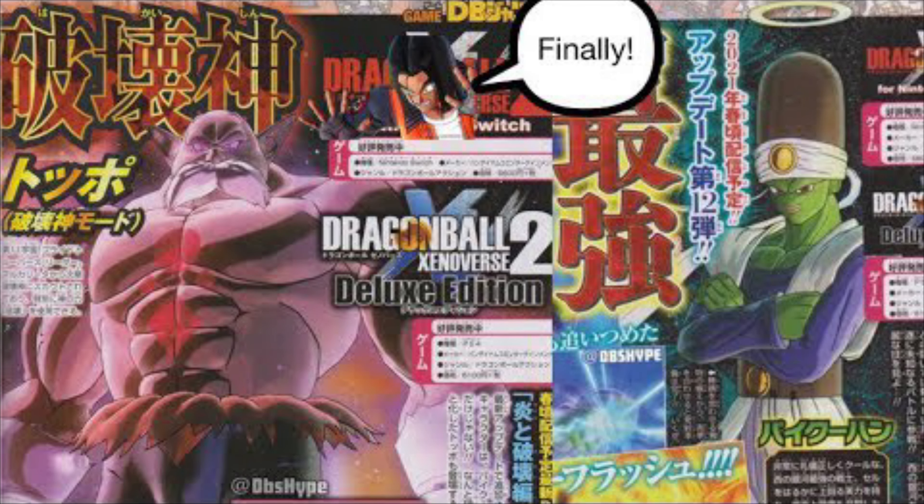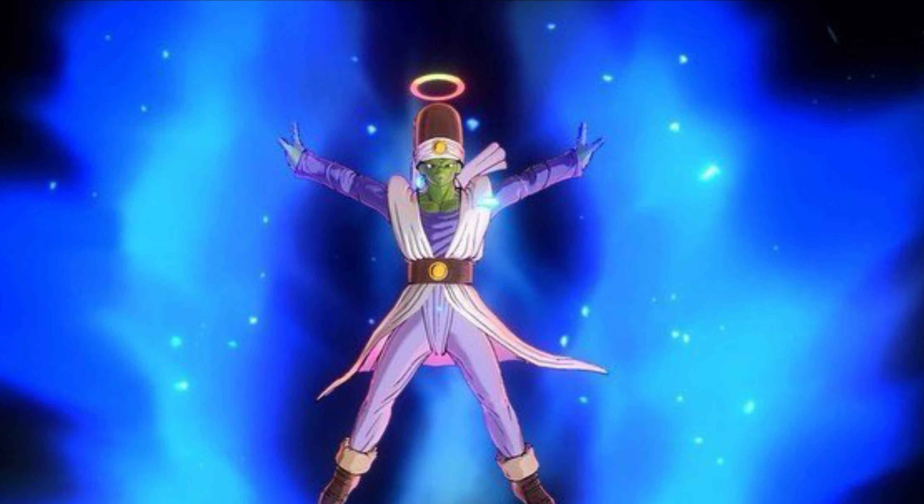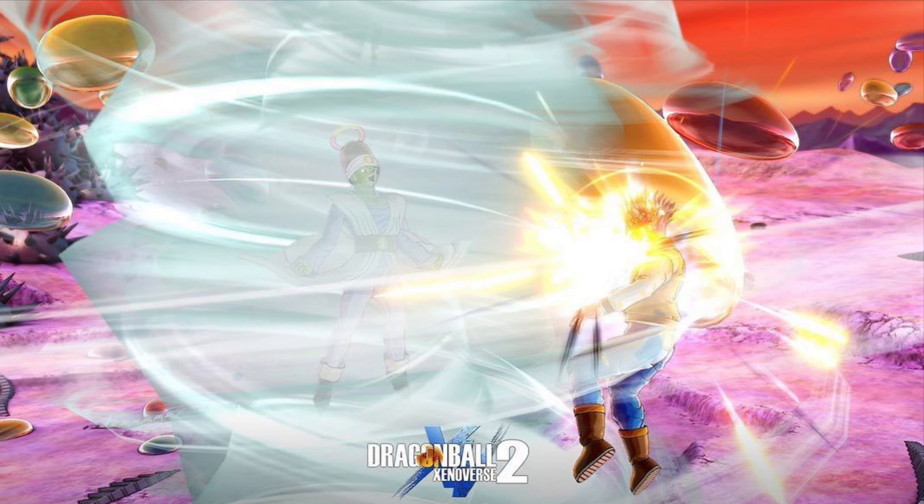Dragon Ball Z Universe 2 DLC 11, which is going to be called the Legendary Pack 1, with Picon and Toppo. First, we are informed that we are getting Picon for DLC 11, and also what type of moves he'll be having as well.